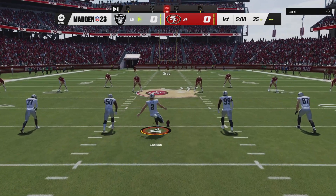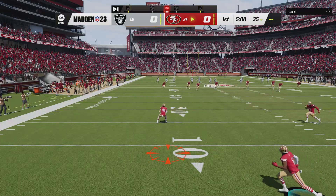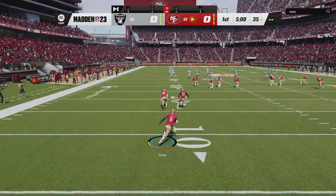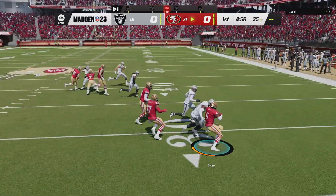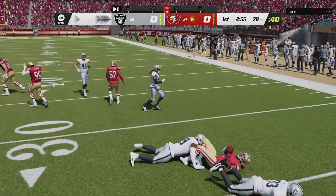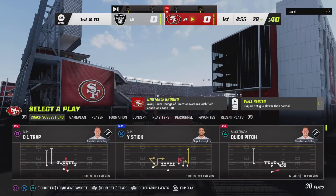Former Auburn kicker Daniel Carlson gets this one started and we are underway from Santa Clara. The return is taken just inside the ten and it's a pretty good return, getting it up to the 29.